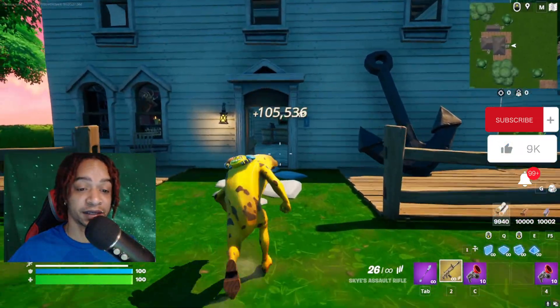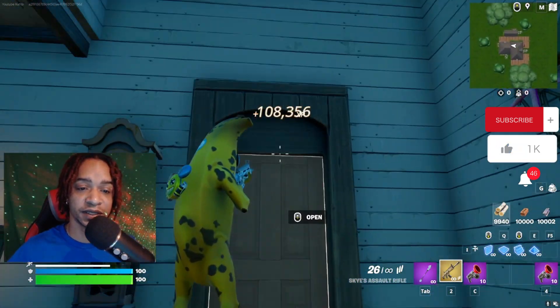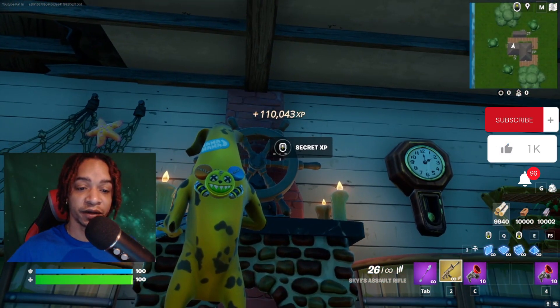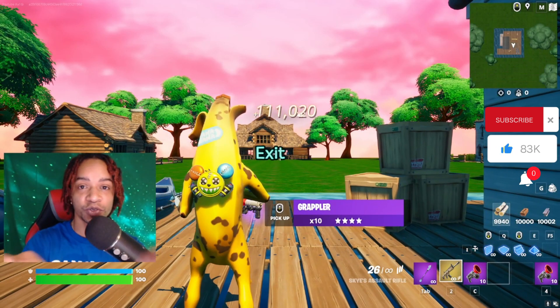From here we're going to head back into the same house. We're at 107k and it's still going by the thousands, so we're not going to waste any time. Go ahead and open this door, then turn to the steering wheel right here of the ship — this will be our last button. Until the next one, peace out!